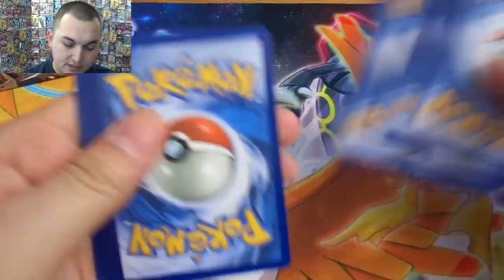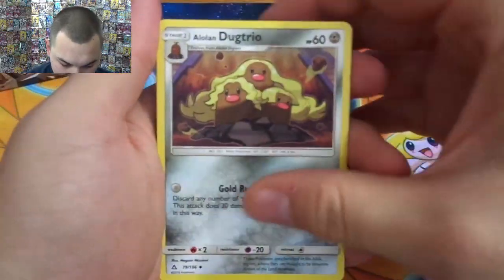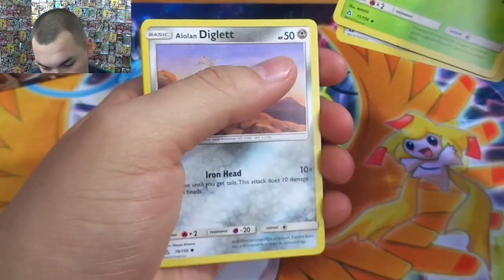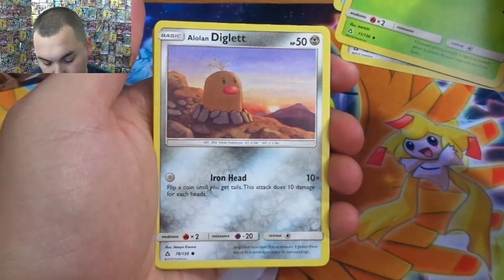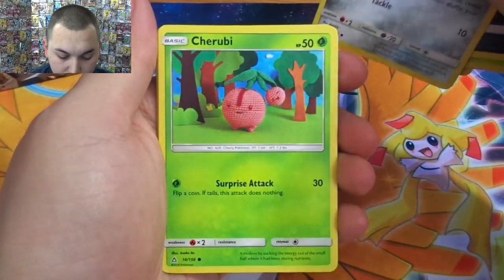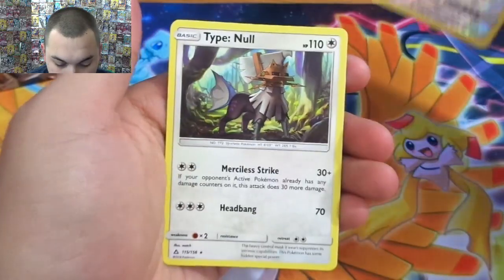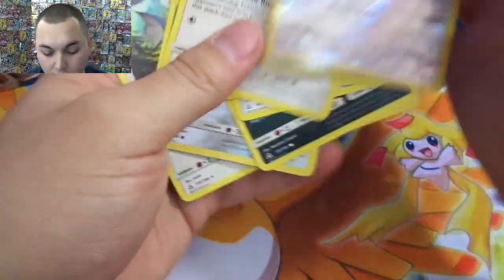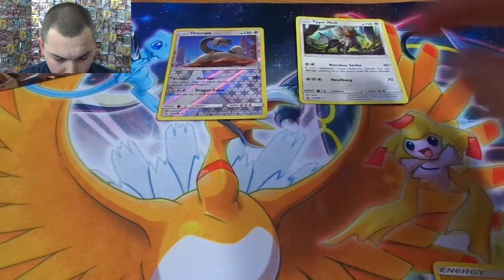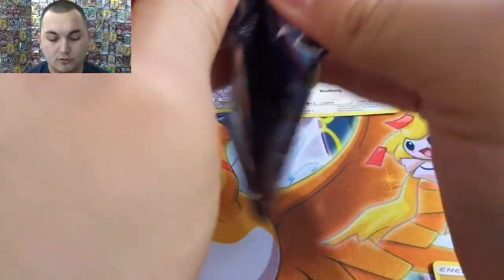I'll do this until at least we get our first prism or ultra rare. So you got your Dugtrio — ancient crystal, the chair room ability where your grass Pokémon have no weakness. That's pretty good playing the fire deck. And a Cherubi, Drampa reverse — nice reverse hollow for our Drampa.